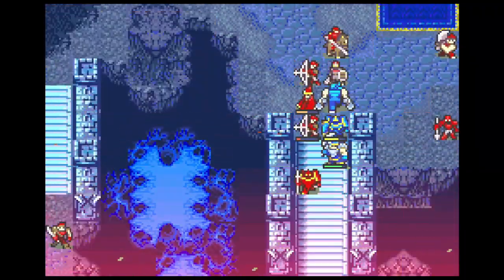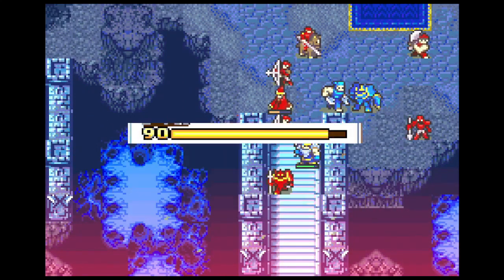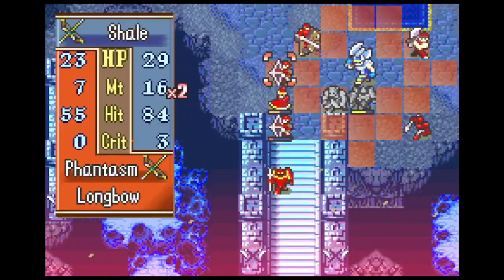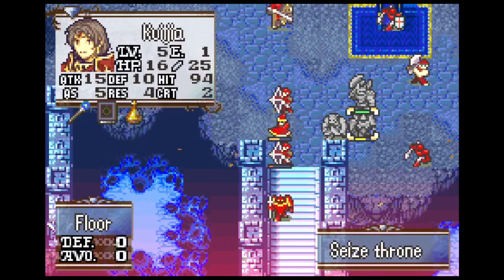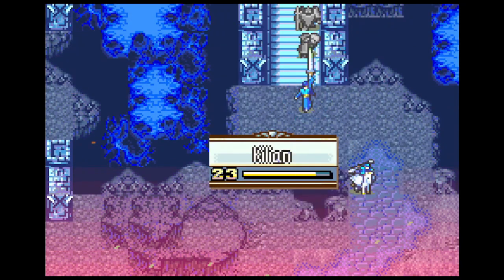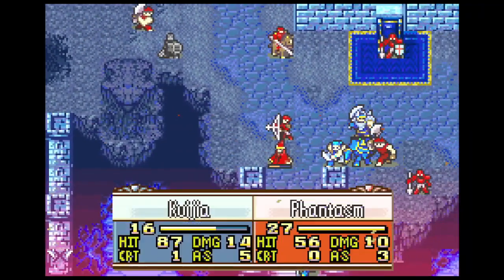Going into turn 3, this is a really scary looking formation of enemies. Some really high density here, and it's definitely the sketchiest part of this clear. The scariest enemies are definitely the cavaliers — we have the heavy spear cavalier, which is a bit further away, and this iron blade cavalier, which thankfully Shale can deal with. But the heavy spear cavalier is the reason we need to do this little formation around Koija to keep her slightly safer, and our combat units are going to try to draw a little bit of enemy aggro away from Koija, who unfortunately is going to be targeted by 4 enemies.